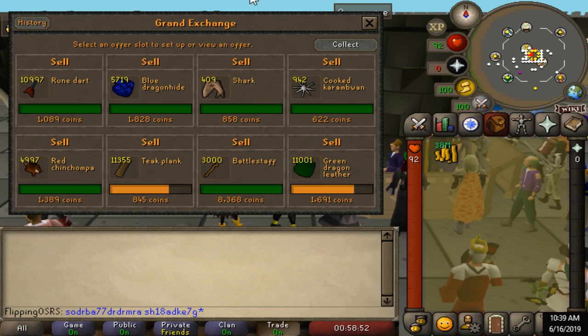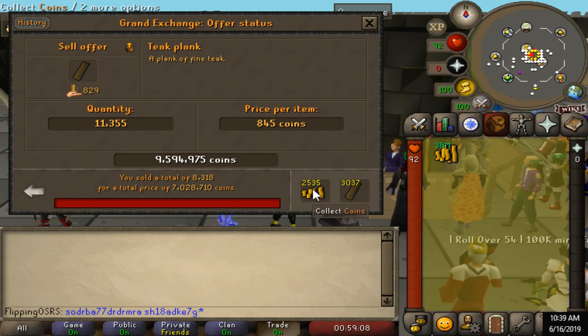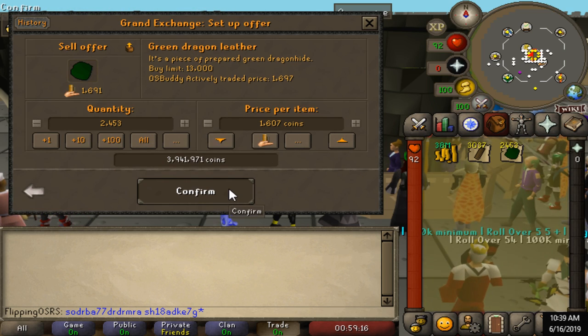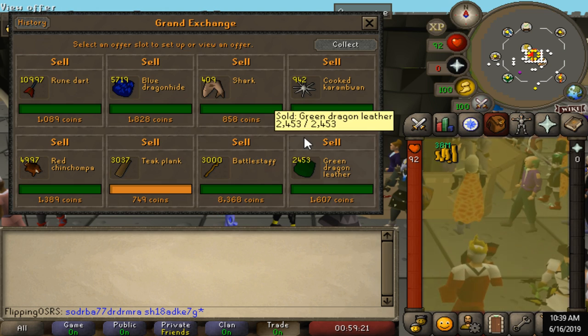We're just in the process of editing the clips as I go so we ended up waiting a little bit longer than we needed to — it was only about 30 minutes; this normally won't take that long. Okay so we have pretty much everything sold off. We're going to go ahead and pull out these last two items — the teak plank and the green dragonite. Being a little impatient here, we'll just go ahead and sell these off so we can have a nice completed offer slot.